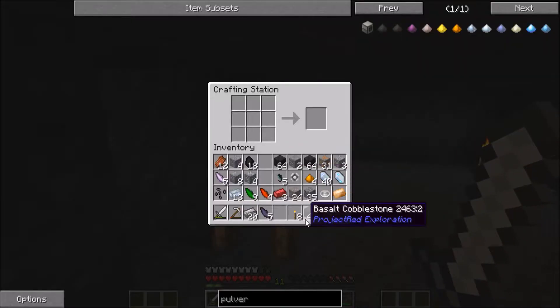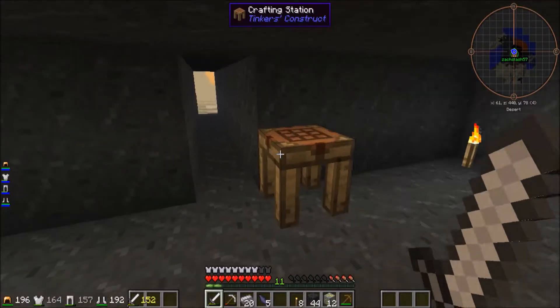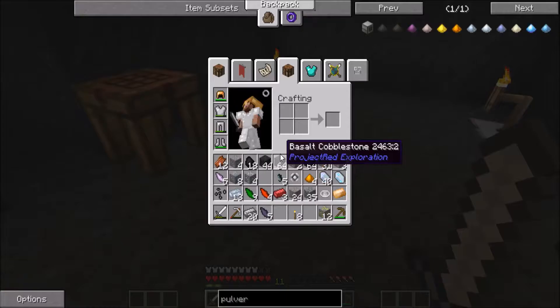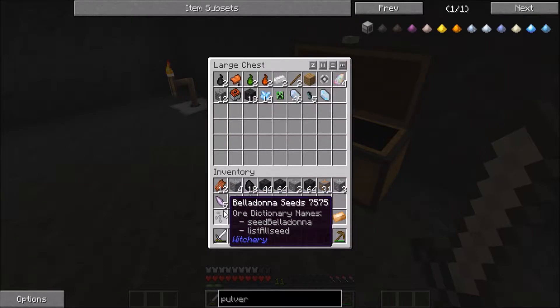Let's see what this looks like when you smelt it. I need cobble. Okay, I have cobble — plenty of basalt cobble. That doesn't work. Let me get that out of there. Should I make a second one of those? Yeah, that's probably a good idea.